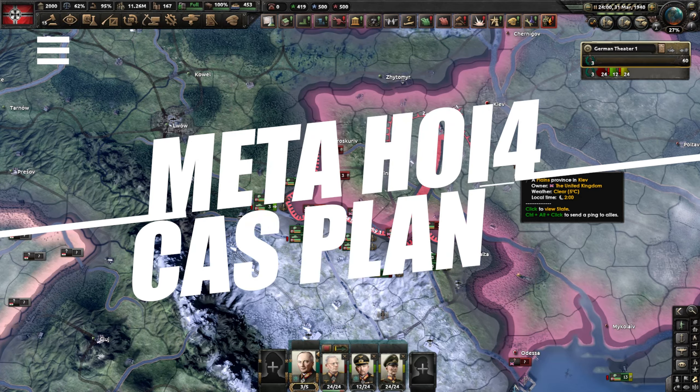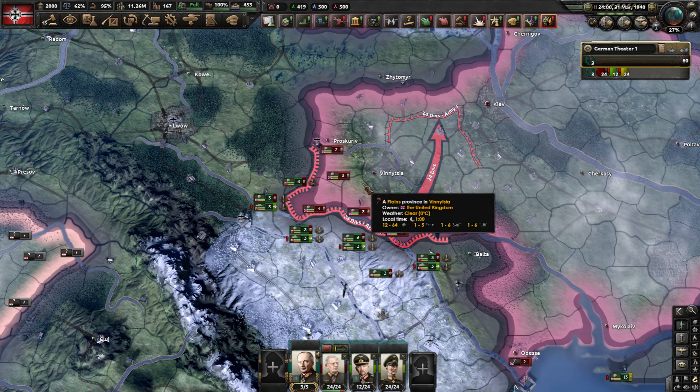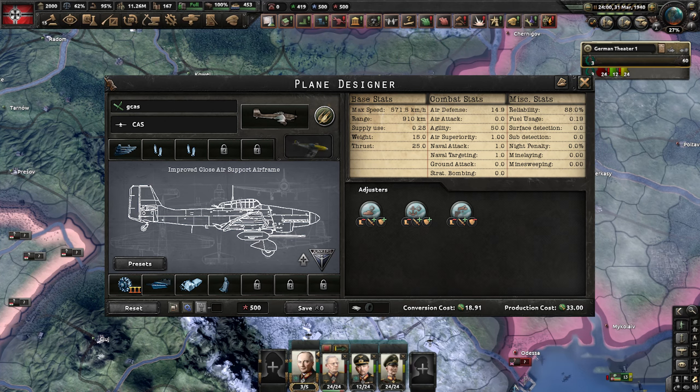Which is the best type of close air support or CAS planes to build in Hearts of Iron 4? We're going to find out in this video by doing a few tests. There are several approaches to building CAS: you can maximize agility and air defense to reduce losses from enemy fighters, focus on stacking the maximum ground attack per plane to inflict the most damage, or go down the middle road where you keep air defense high and ground attack decent at the cost of agility.